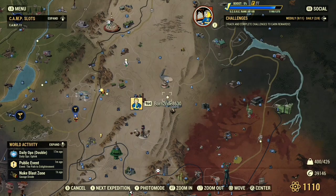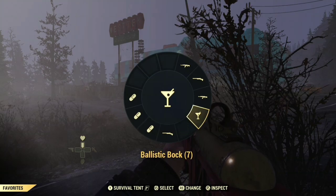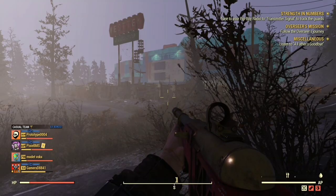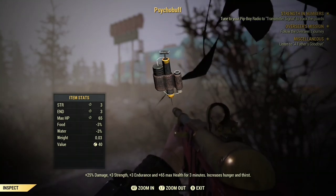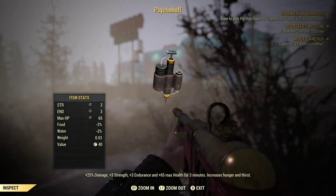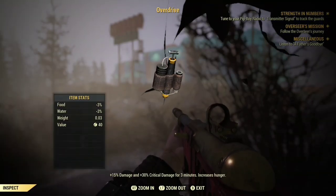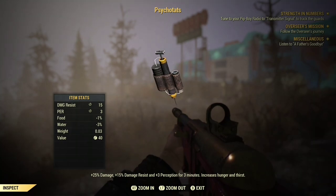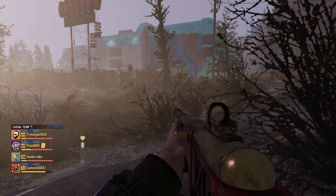Let's get into the testing. I'm currently at West Tech so we can kill some super mutants. The buffs I'm using are: Ballistic Bock which improves rifle damage by 15% but increases condition cost by 15% for 15 minutes; Psycho Buff for 25% more damage, plus 3 Strength, plus 3 Endurance, and 65 more HP for 3 minutes; Overdrive for 15% more damage and 30% critical damage for 3 minutes; and Psycho Tats for 25% more damage, 15 damage resist, and 3 Perception for 3 minutes.